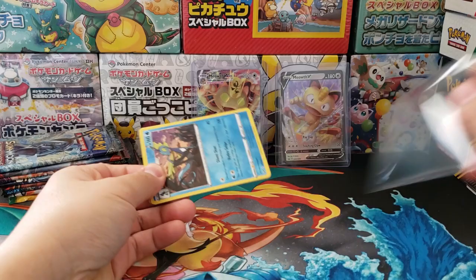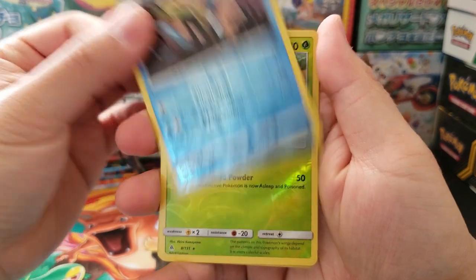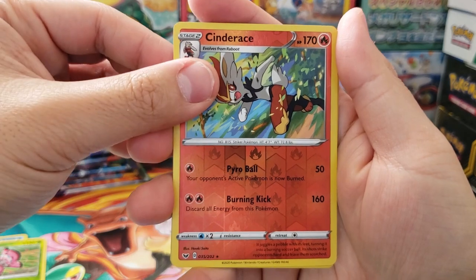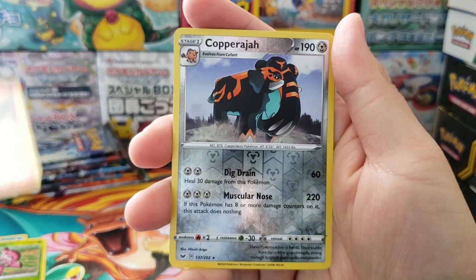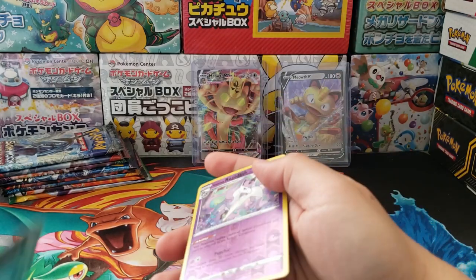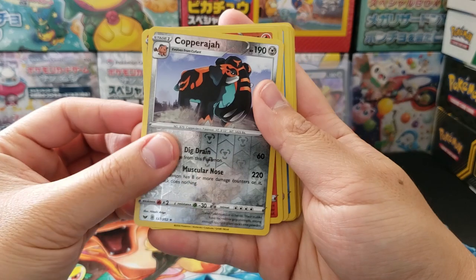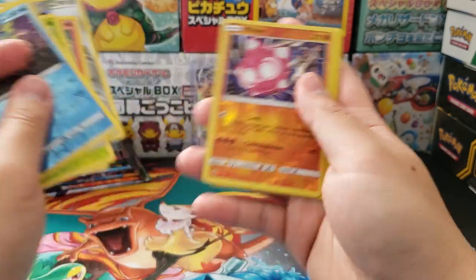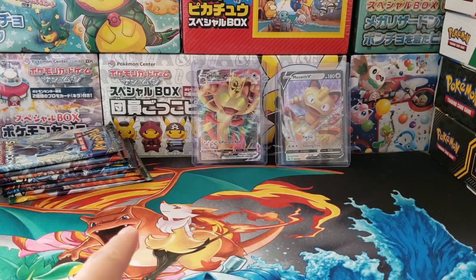This one looks a little bit nicer because it's got an Inteleon in there and Inteleon's worth a couple of bucks. We got a Holographic Reverse Inteleon, Holographic Reverse Cinderace, Copperajah as well as Galarian Rapidash. So mainly Holographic Reverse cards from the latest set. Interestingly enough, they are all rare — all Holographic Reverse Rare cards based on the star icon on the bottom. So pretty sweet: 10 Holographic Reverse Rares as well as two promo cards. Now let's get on to the packs.